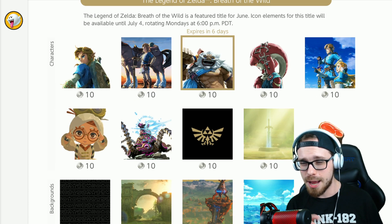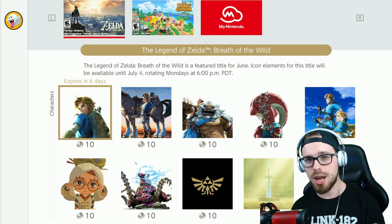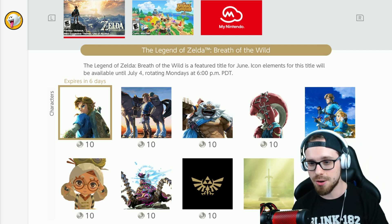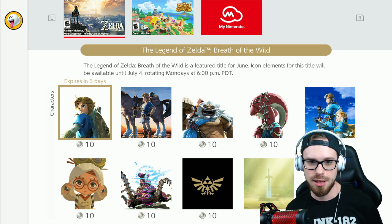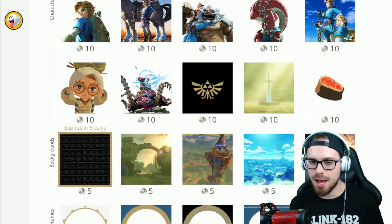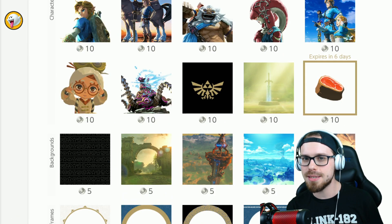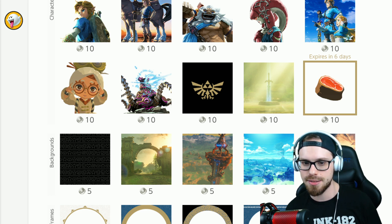Now the thing about the game-focused one — that's not Animal Crossing — these change four times a month. So these icons, backgrounds, and frames are only going to be good for six days. It says it right here: expires in six days. So you're going to want to scoop these up. If you want to be a piece of meat, please scoop it up — you've got six days to do it.